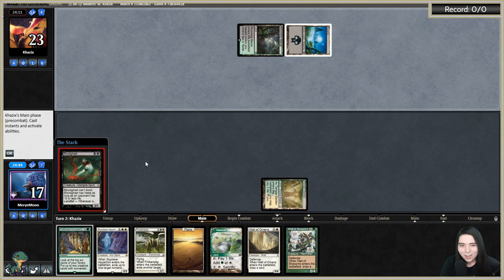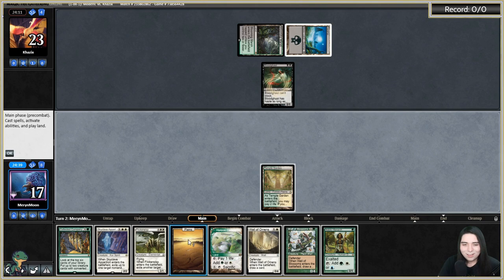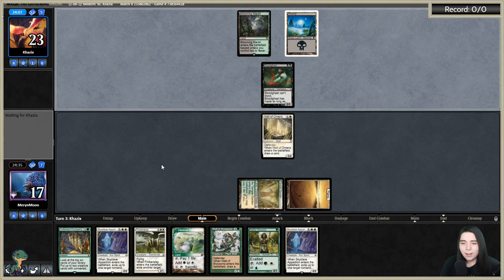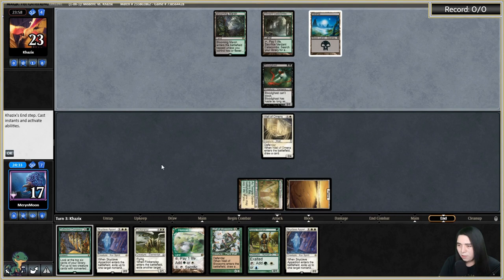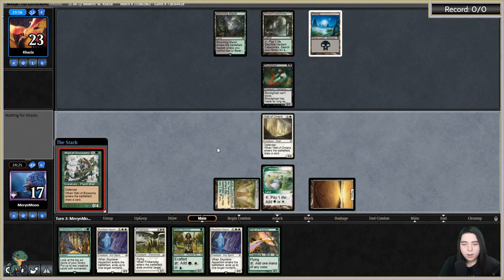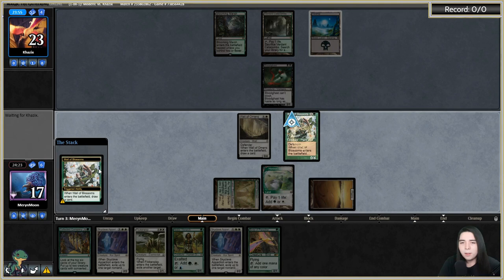We're getting a Wall of Omens. Drew another Skyclave — Skyclave is going to be great here because since they're more of a Rock deck without a lot of fetches, they won't be able to revolt-push as easily. Going Wall plus mana dork here. I don't feel any need to Skyclave the Blood Ghast unless it's part of a combo like Eldritch Evolution. Getting the Bird down because it can be an exalted attacker next turn.